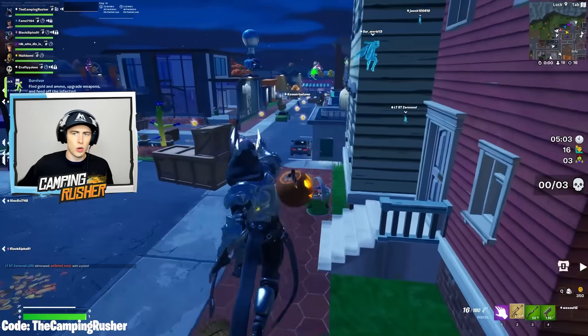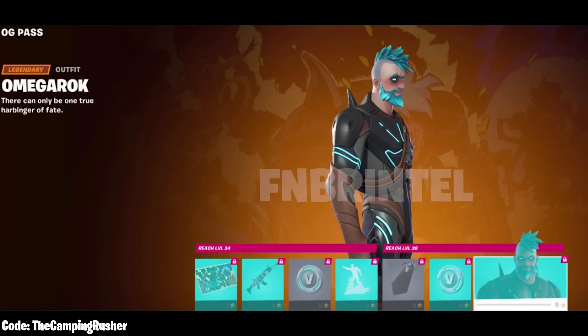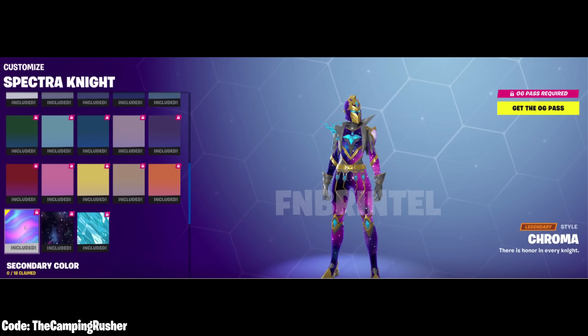Let's start with Harbinger Armor Omega Rock — there it is. That's a Battle Pass page. It's a mean looking skin — love the look of it. It says reach level 42 to 46 in the Battle Pass to unlock this. Here's another look at one of the styles connected to that Omega Rock skin. And check out Spectra Knight — I believe this is the Galaxy style. Look at all the styles you can get with this skin. This skin was probably going to be my favorite already, and then you look at the amount of customizability attached to it. Wow.